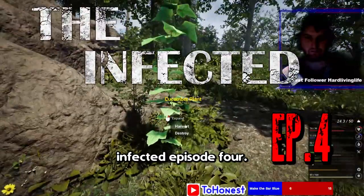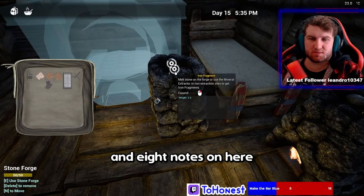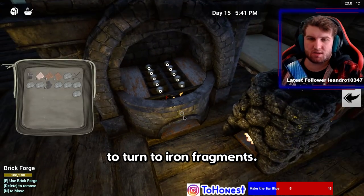Welcome back to The Infected episode 4. We have a lot to do so let's get right into it. These were the two iron ignits I needed to finish the brick forge. I'm so glad it's finally done — it looks so good, and I filled it with stone to turn into iron fragments.